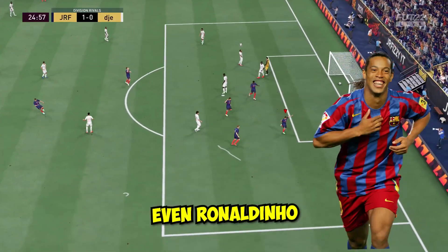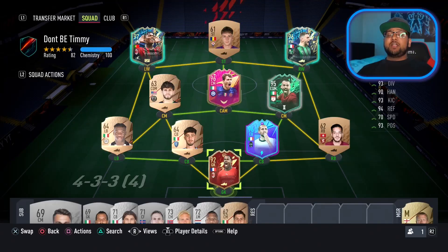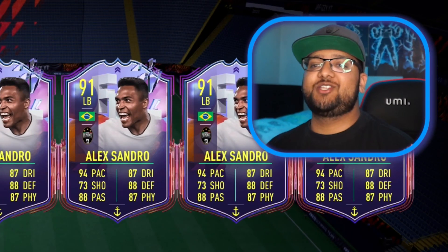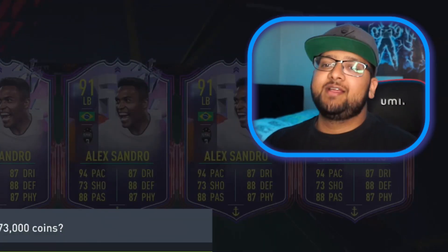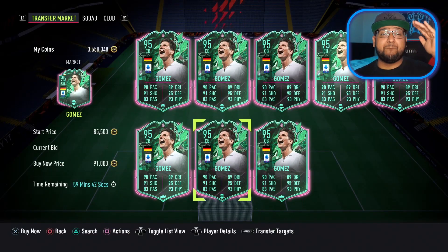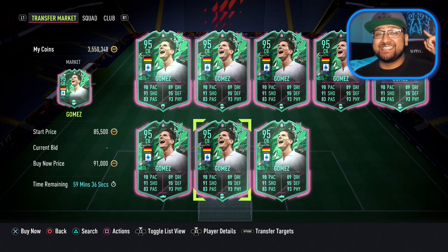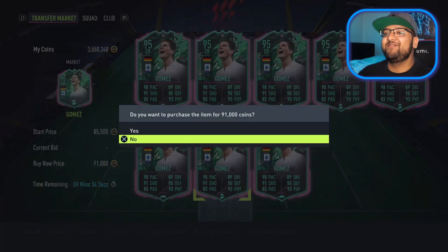Even Ronaldinho would be proud of this one. So we completed the challenge and we kept a clean sheet, which means two upgrades. This Alexandra left-back Fut Fantasy card is only 73,000 coins. And because we got a clean sheet, we get to upgrade him. Get in my team. Shapeshifters is one of the best programs that came out this year. We've got a Mario Gomez Fut Hero Shapeshifters, but he's a centre-back card and I want him in my team.